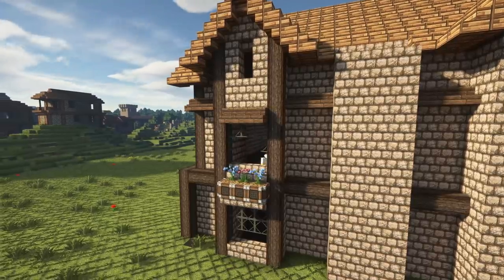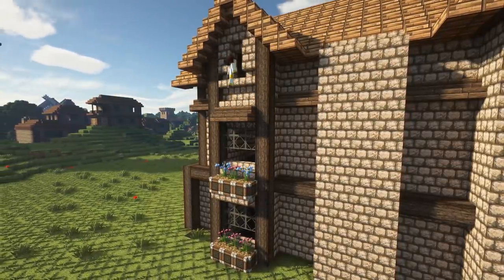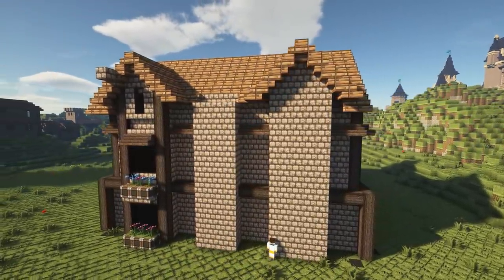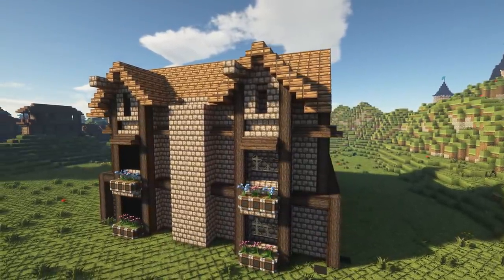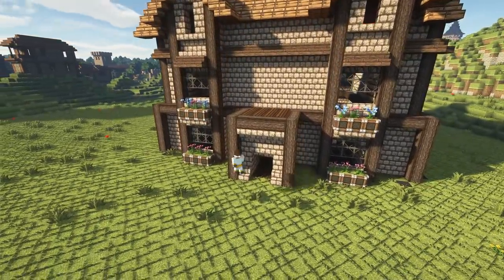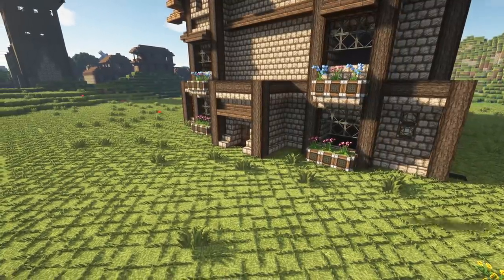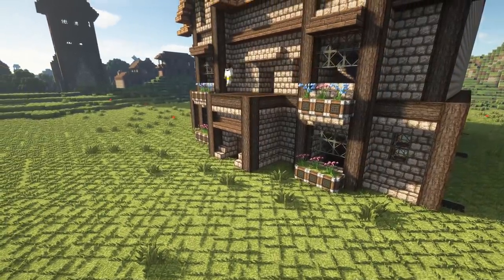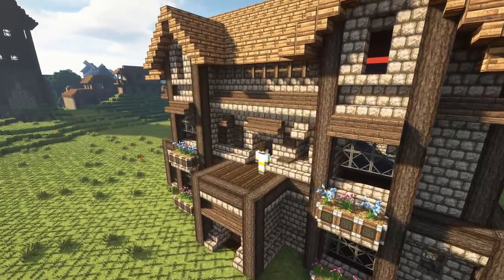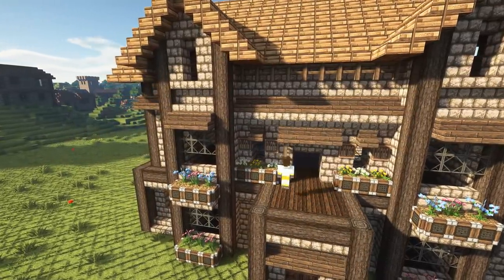I've got the windows here — just simple glass panes. I experimented a bit with some upside-down stair blocks but I wasn't happy with it. You can see I've got the flower boxes on the left, and I copy and paste to get the same design on the other side. You should use coarse dirt when you build a flower box. A flower box is as simple as putting down some coarse dirt, surrounding it with trapdoors, and closing them to get a nice boxed effect. You can put flowers on top, and I've put stairs or slabs underneath to make the build look a bit more solid.